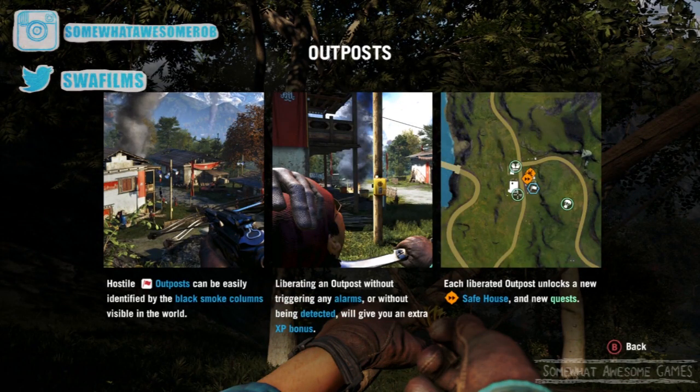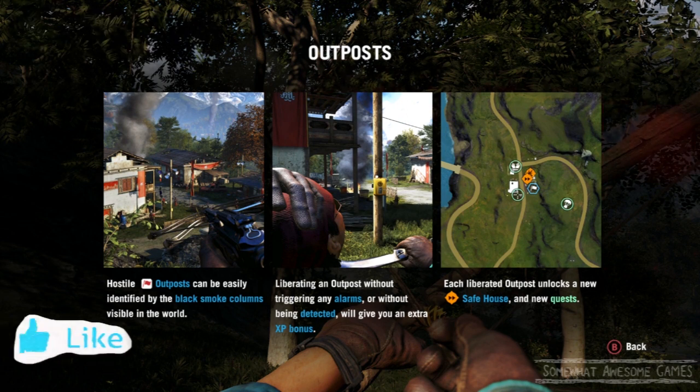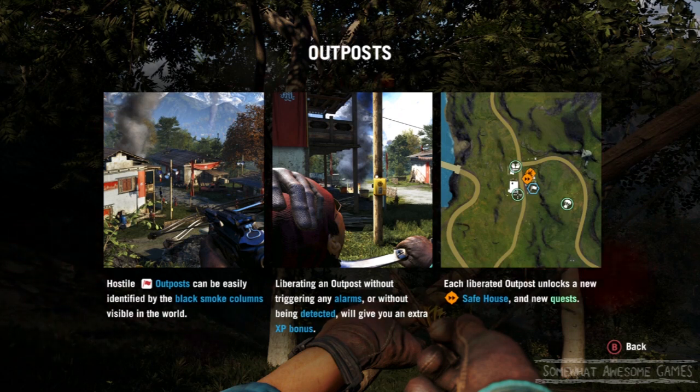Welcome to some awesome games! Good looking people playing Far Cry 4 — we're going to attack our first outpost. Hostile outposts can be easily identified by the black smoke columns visible in the world. Liberating an outpost without triggering any alarms or being detected will give you an extra XP bonus. Each liberated outpost unlocks a new safe house and new quest — pretty much exactly the same as Far Cry 3. In fact, it is exactly the same.